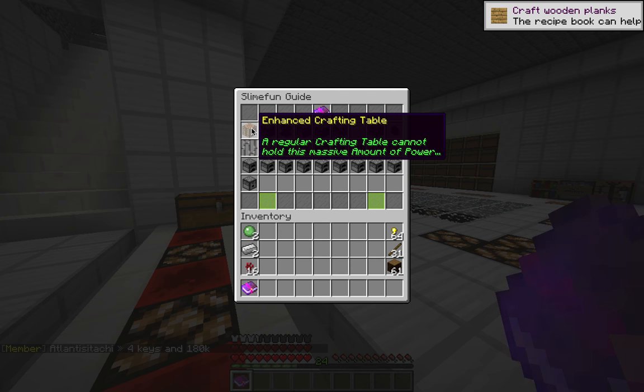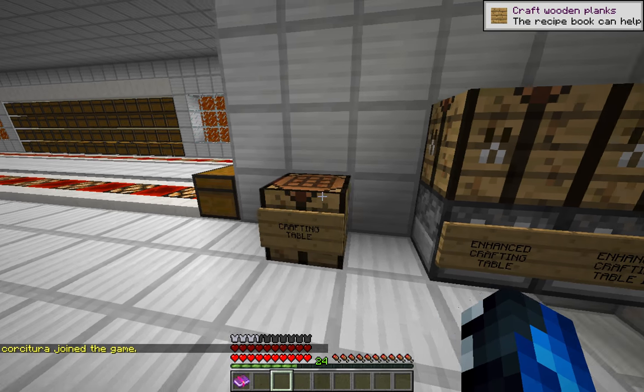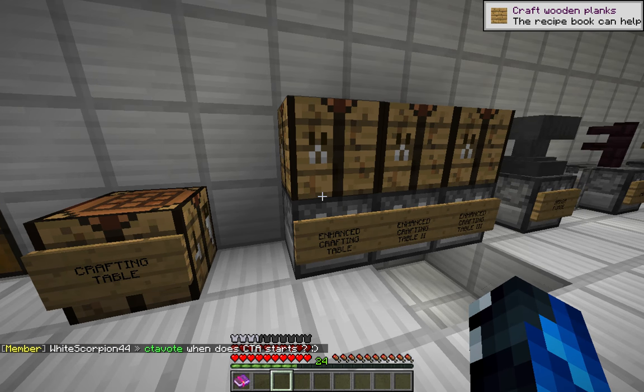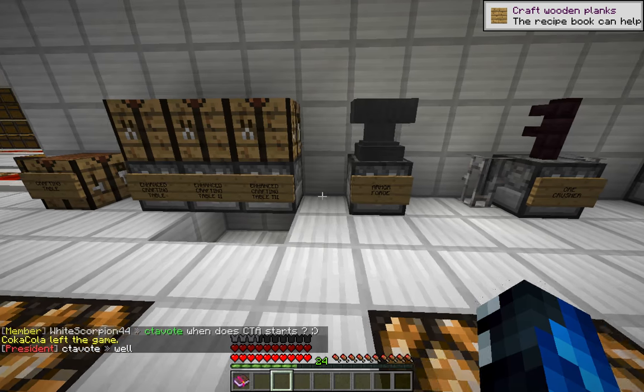So the first is an enhanced crafting table. This is what's called a multi-block. It's simply a block placed on top of another block. In this case, a dispenser on the bottom with a crafting table placed on the top. So here's our regular crafting table, and then here's our enhanced crafting table - a dispenser with a block placed on top. We'll be using these in a second.